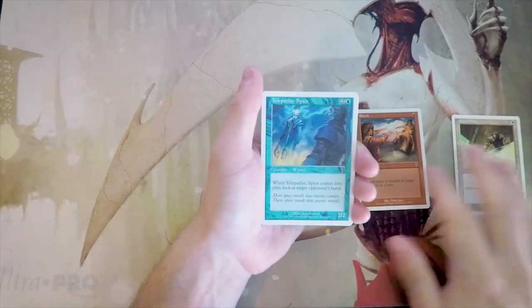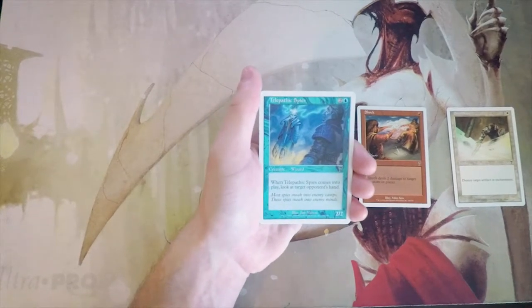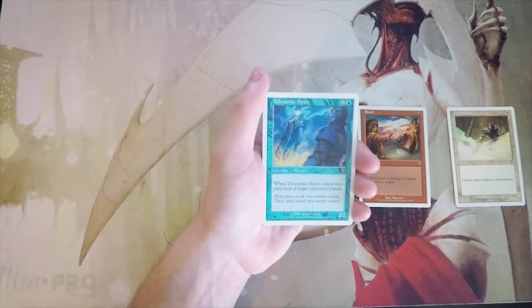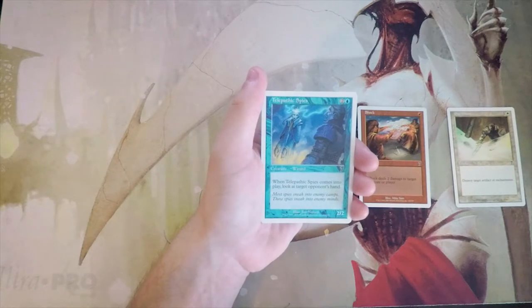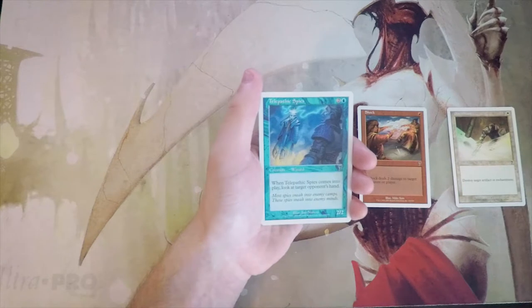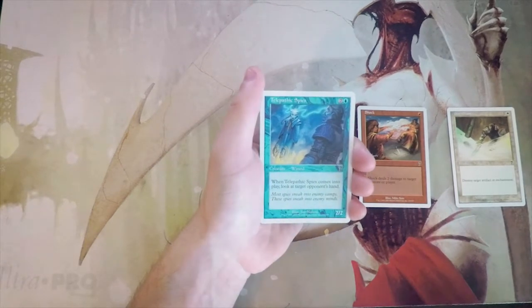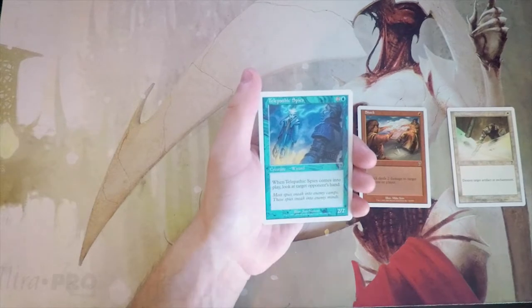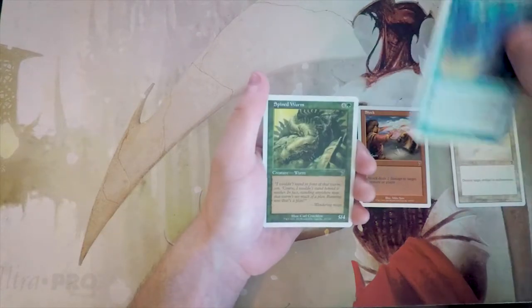Telepathic Spies — a 2/2 for two and a blue. When it comes into play, look at target opponent's hand. This is okay but not great. You're gaining information, which is always good, but there's no follow-up — you just have to play around what you saw instead of actually taking a card or doing something more exciting. It's fine, not amazing. Definitely would take Shock over it.